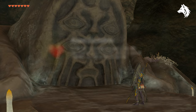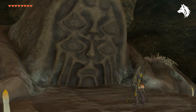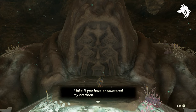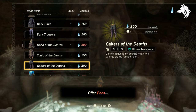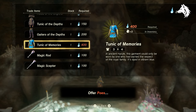Now that is done you can talk with the statue to get a new reward — a heart piece. And if you've talked to all the other four pole statues in the depths then a new item will come for sale, which is the Tunic of Memories for 400 poes. Guys, that is it, that is how to get this unique item of armor in Tears of the Kingdom. If this video is useful, like and subscribe for more Legend of Zelda guides and I will see you in the next one, bye.